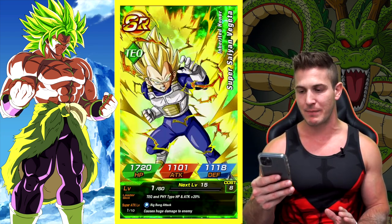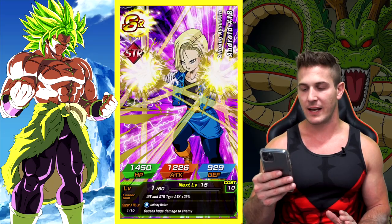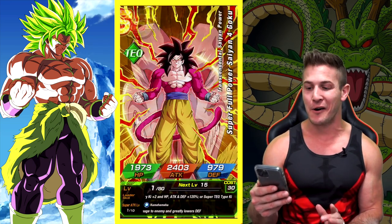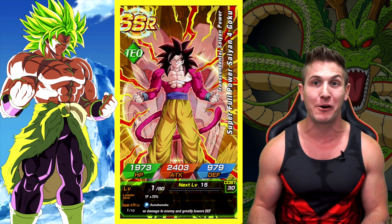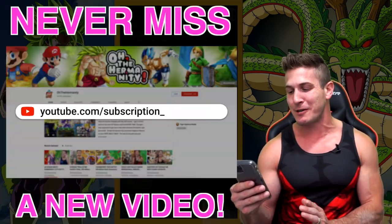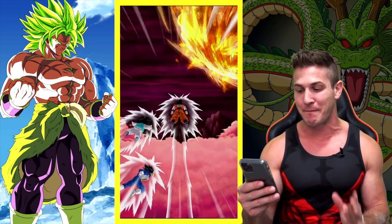Alright, what's it going to be here? Android 17, Minosha, 18... It took me a second — I think I only have one dupe in my Full Power Super Saiyan 4 Goku. This is freaking awesome! Hell yeah! That makes me so pumped because I need more of him. Alright, we got two left. That was awesome. Now if we can pull an Int Goku Black and go three for three, that's going to be just freaking amazing.